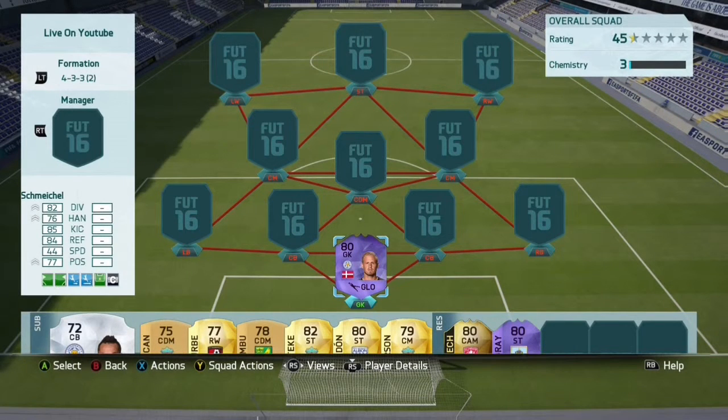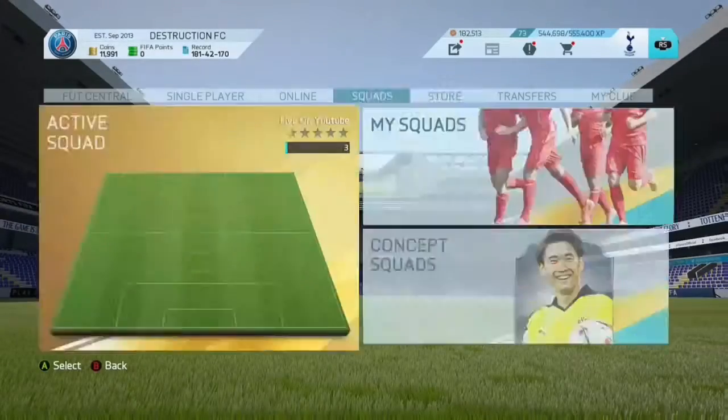What is up guys, Finn here, and today I'm going to be bringing you a Hero Kasper Schmeichel 8-minute hybrid. This card looks awesome. He got it because all the Leicester players who didn't get Team of the Season cards did get a Hero card, and somehow he didn't get a TOTS card, so he managed to bag himself a Hero card.